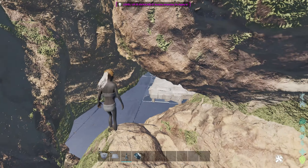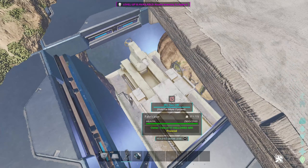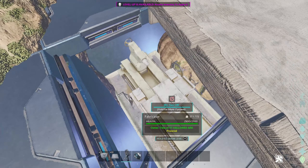You put turrets literally everywhere and you don't have to build it like this — you can build it any way you want. You put a fat tower outside, you do whatever. You have a force field like I have, you can foundation all off. There are so many angles for turrets. You can put turrets basically anywhere in here.